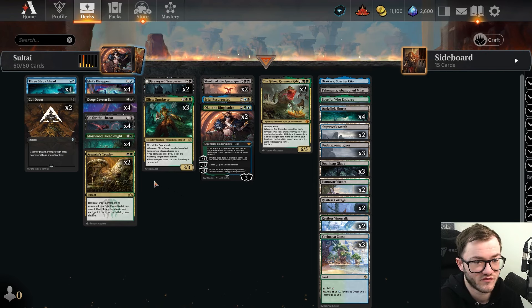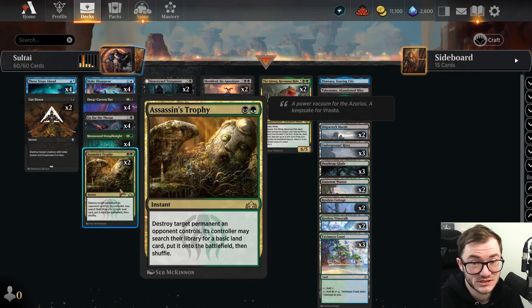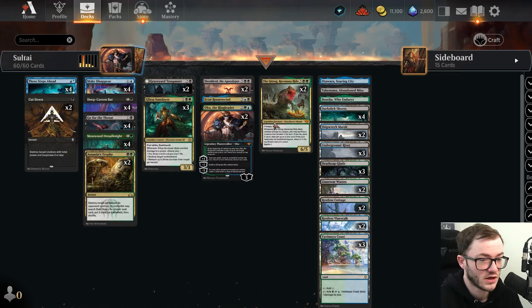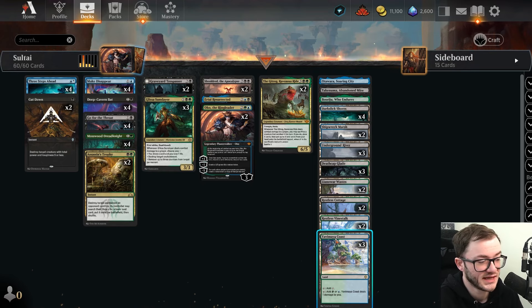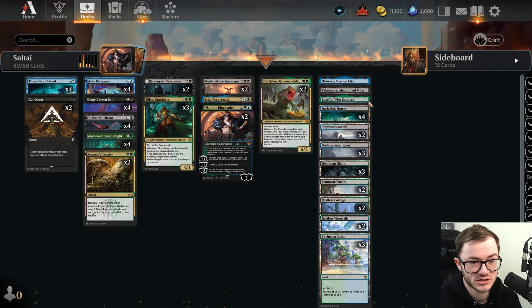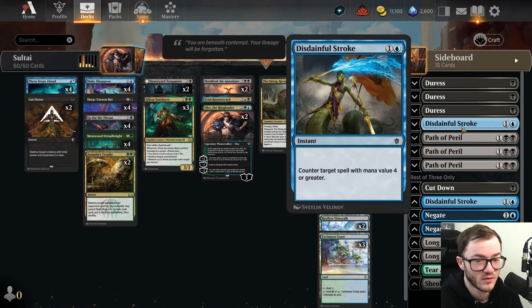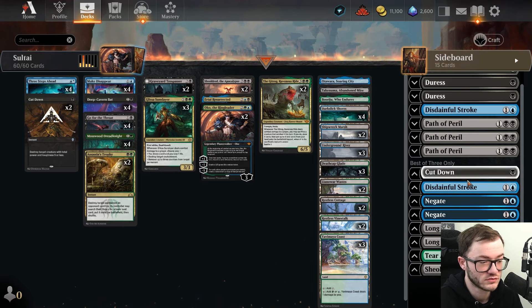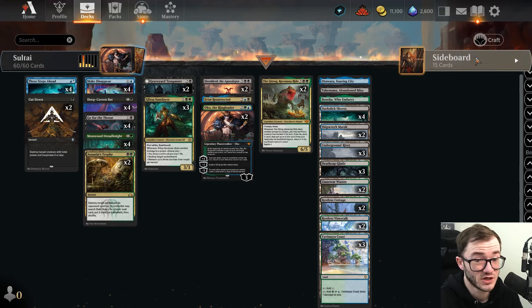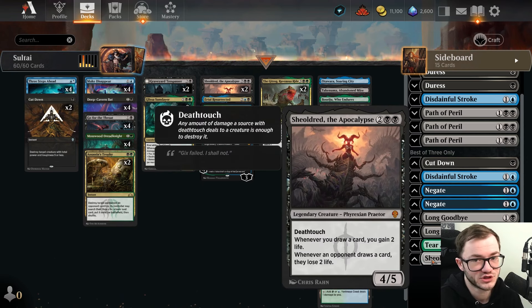We've got all the other standard powerhouse cards: Go for the Throat, Deep Cavern Bat, Make Disappear. We've got eight main deck counterspells. I'm using Assassin's Trophy — I love this card against planeswalkers like Wandering Emperor. Shieldred, Ty Glisser. In the sideboard, we've got anti-control measures: Duresses, Disdainful Strokes, Path of Peril for small creature decks, Cut Down, and Boom on the Gate.